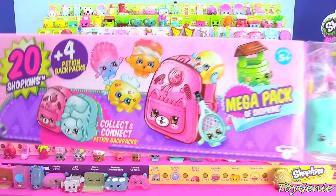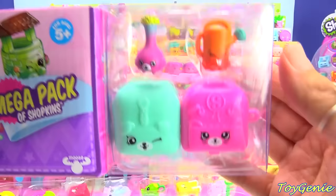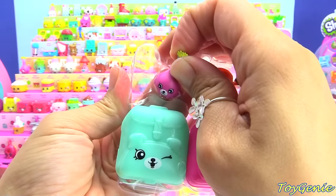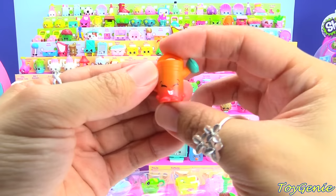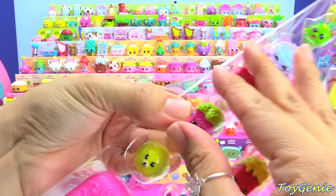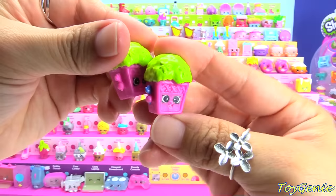Each one of these Mega Packs comes with 20 Shopkins. Look at how much comes out of here. Plus, there are actually two more sitting visible on the outside of the box, and these two are duplicates — we have Veronica Vase as well as Walter Watering Can. From this entire Mega Pack, the one that I am looking for is Key the Planter with the blue flower. The one we have on the case has a pink flower, and this one has a blue one.